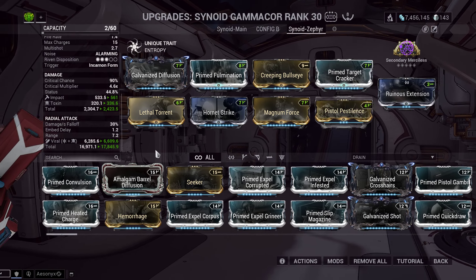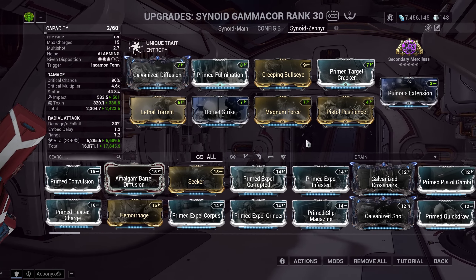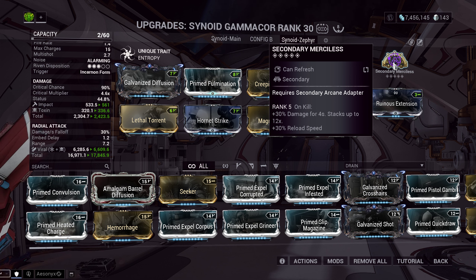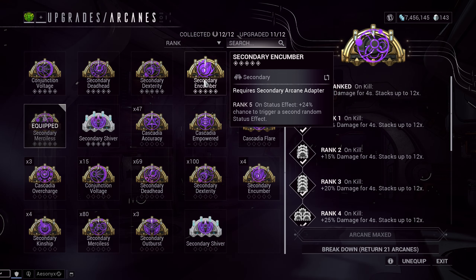Ruinous extension increases the beam length of the primary fire mode, making it easier to get headshots and fill the incarnate bar. For the arcane, secondary merciless is the choice, but there's a case to be made for secondary cucumber — the one that applies random statuses — because you usually only have this weapon out for two or three shots before switching back to primary. You might not stack merciless very high in that short window. It's up to you between the two.